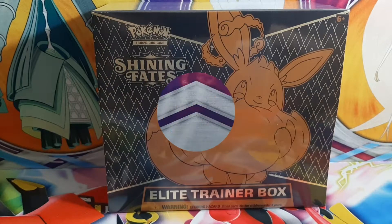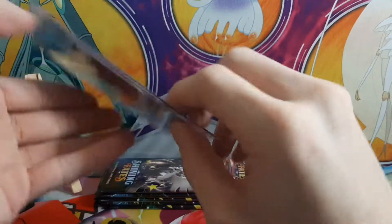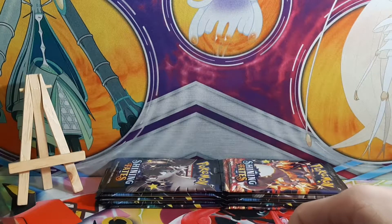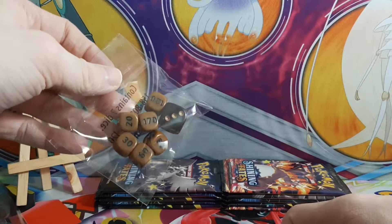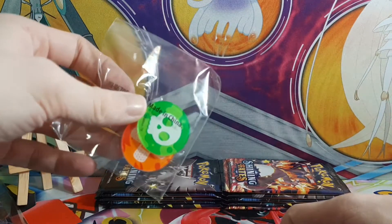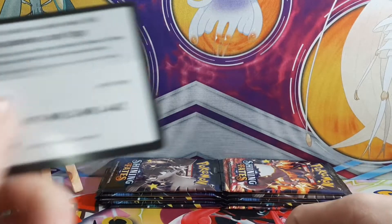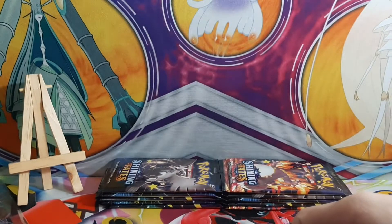We got the beautiful Eevee promo — unfortunately it is a little bit off-center, but that's alright. We got the typical dice which look interesting; I understand the choice of colors but I'm not a fan personally. Your counters and of course a code card — good luck to anyone who gets it, hopefully you pull something cool, and good luck for me because I need it.